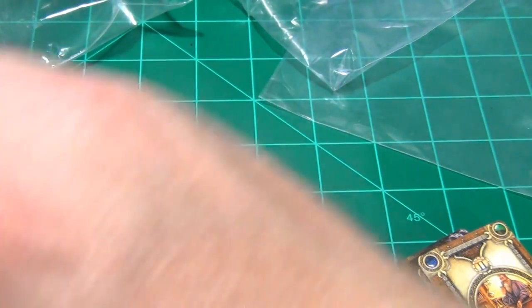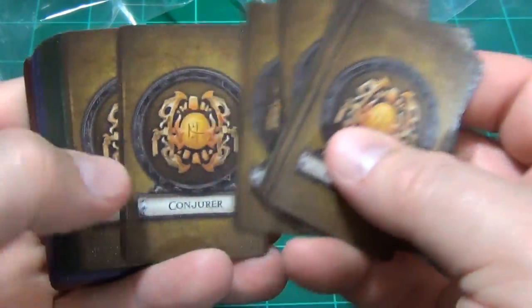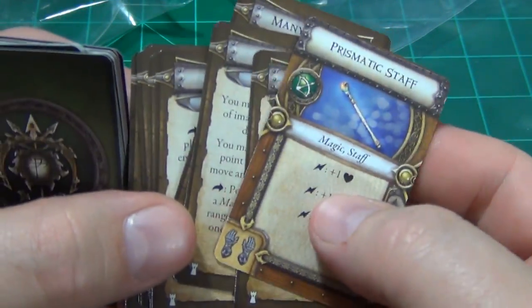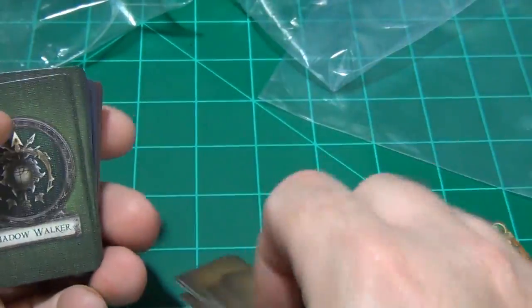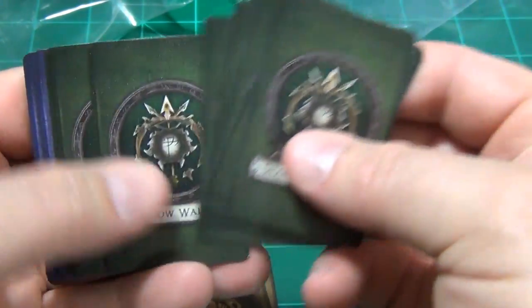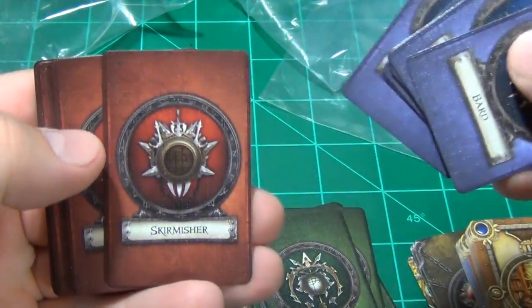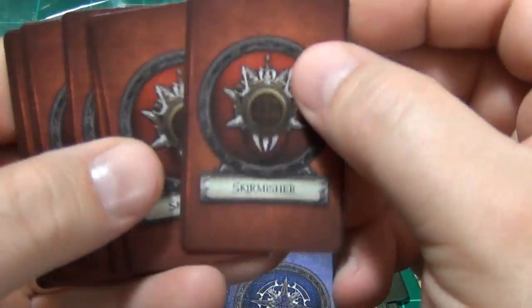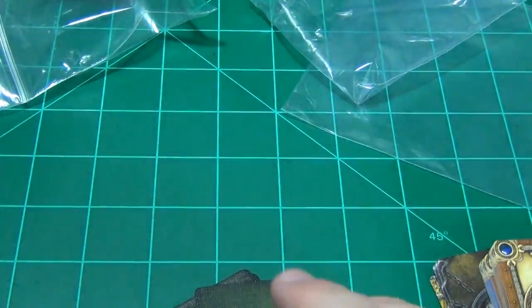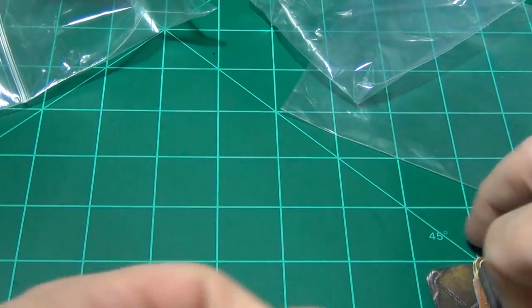You're going to have class cards — there are class cards for a Conjurer. The other side has the different abilities and equipment you can get. You also have class cards for a Shadow Walker, class cards for a Bard, and class cards for a Skirmisher. Those are all the cards — now I'll open up the miniatures and take a quick look at how many you're going to get.